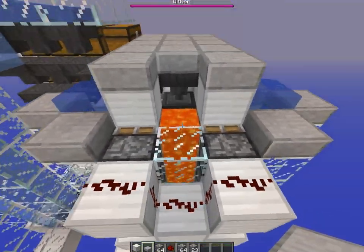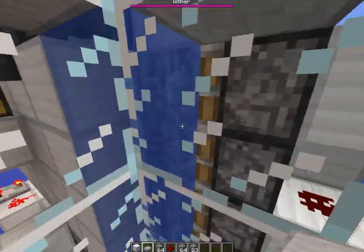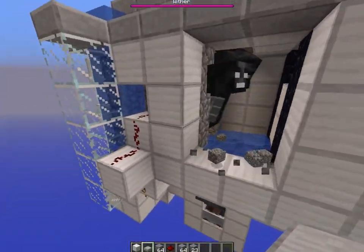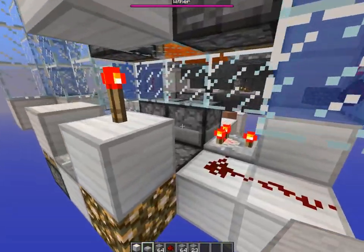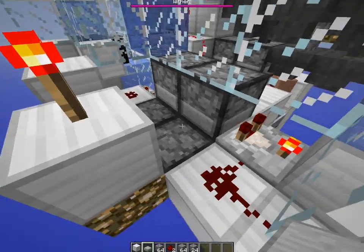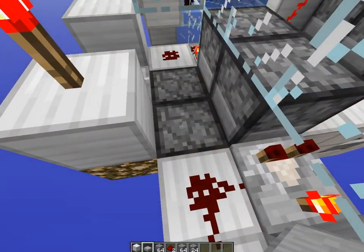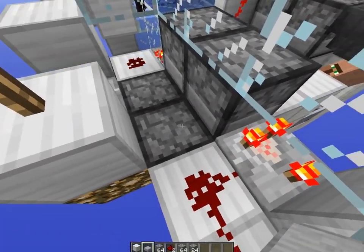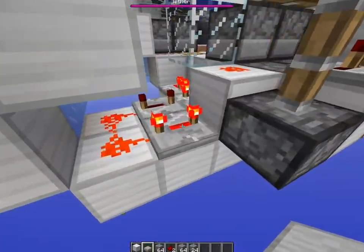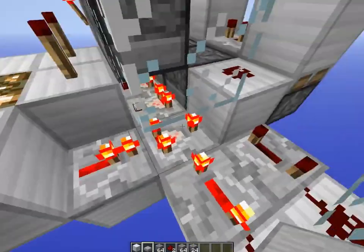Over here we just have a standard lava pillar with two water pillars on the two sides, which produce two lines of cobblestone, each line being four high — so there's four on one side and four on the other. All of that is connected down here to a very simple clock. The guy's name will be in the description, but he designed a nice counter here.